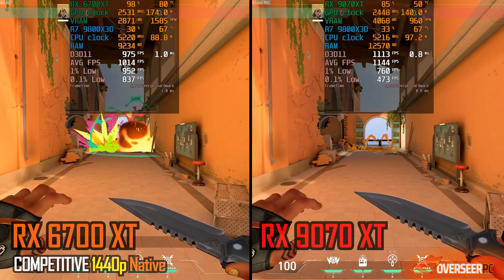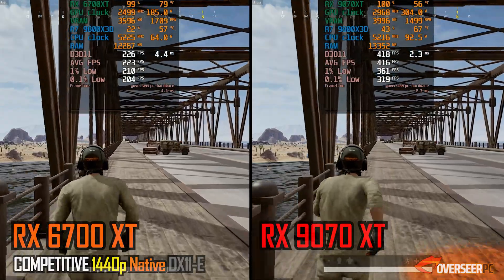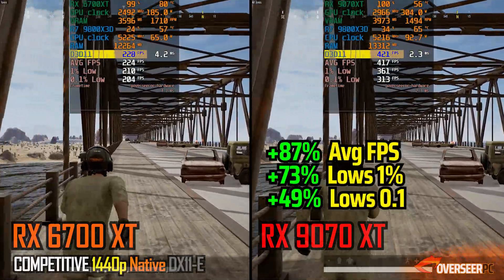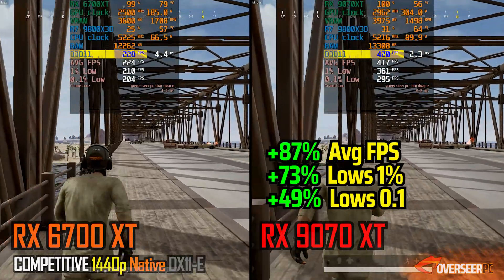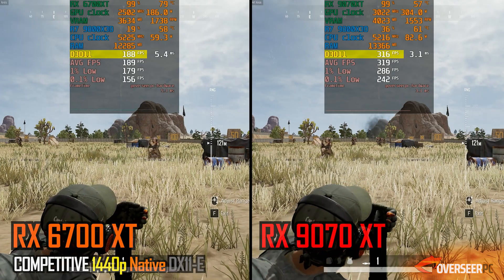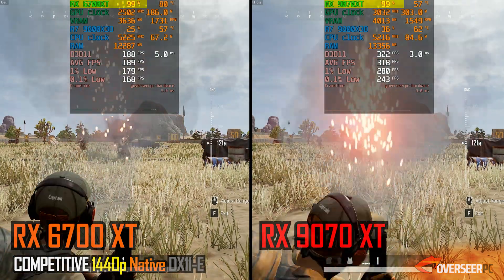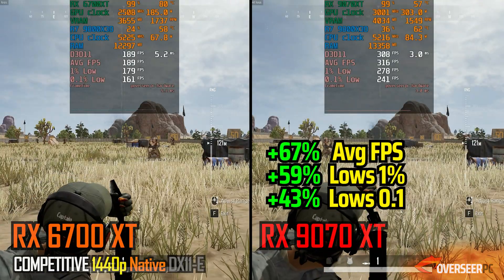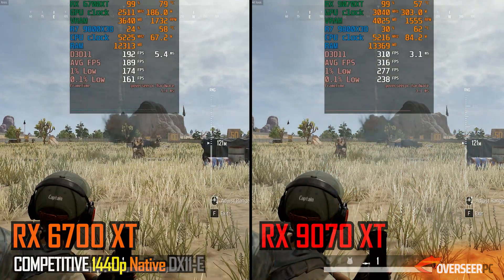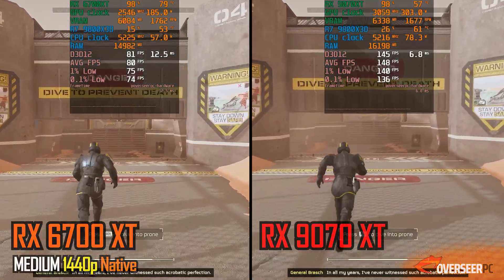Let's move on to a much slower-paced game — PUBG, running at 4K DX11 Enhanced. That's a significant jump if you upgrade to the RX-9070 XT — more than 80% gains on raw frame rates, and we're still getting pretty good numbers on our lows. We're both GPU bottlenecked. On the heavy action benchmarks, the gains drop a little for the RX-9070 XT, but that's still 60% gains. Look at the difference between the lows as well.